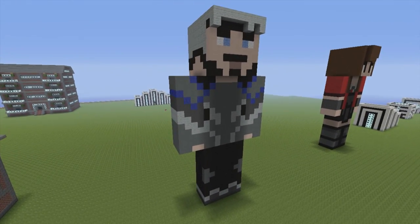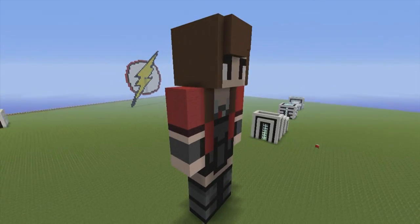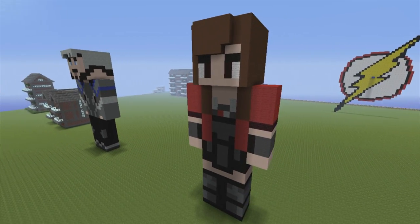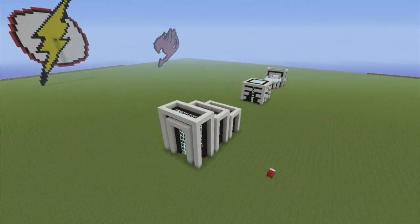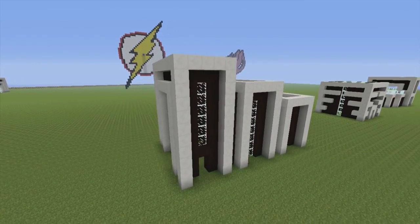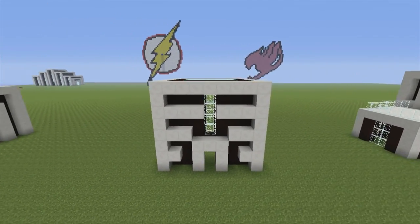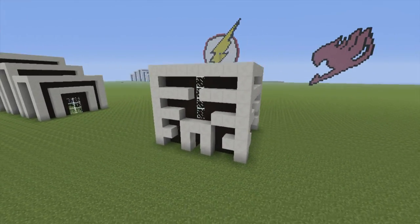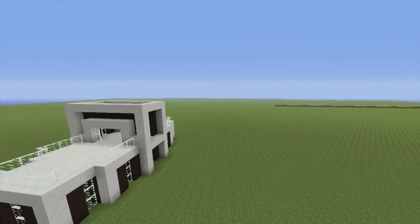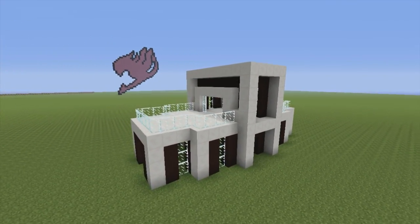Here we have a pair of statues — two twins if you will. We have a Quicksilver statue from Age of Ultron and here we have a Scarlet Witch statue — I actually like her a little bit better. Tutorial exists for both on the channel; they're in the Marvel playlist. Here we have a miniature house — tutorial exists, just check the miniature house playlist. Here we have another miniature house which I never made a tutorial for because I'm not a massive fan of it yet, but I'm thinking of ways to tweak it. And here we have another miniature house — a tutorial does exist for this one, just check the miniature house playlist.